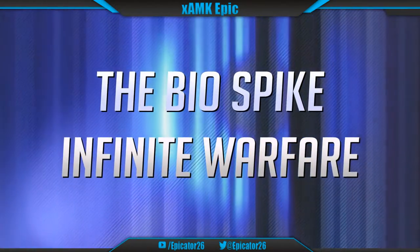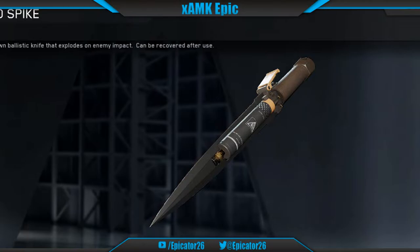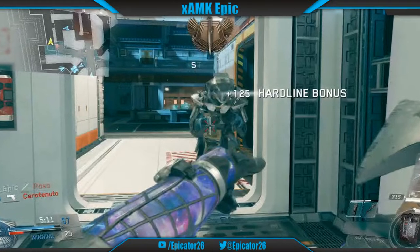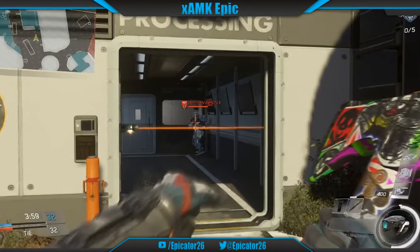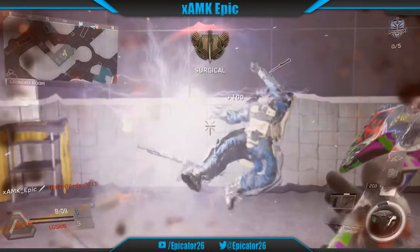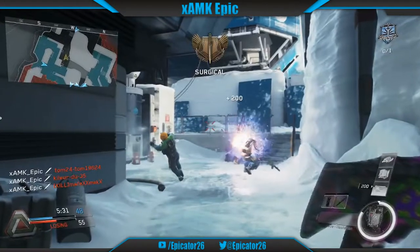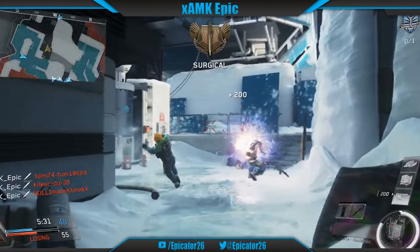Number 9: The Bio Spike, Infinite Warfare. Unlocked at level 55 in-game, the Bio Spike was one questionable piece of equipment. In order to revamp their once beloved throwing knife, Infinity Ward created a futuristic version in the Bio Spike. This device threw like a normal throwing knife and had similar properties apart from a few issues. The Bio Spike would explode once coming into contact with an enemy, which was very effective at taking out players on an objective flag like Domination, and this allowed the player to kill multiple enemies at once.